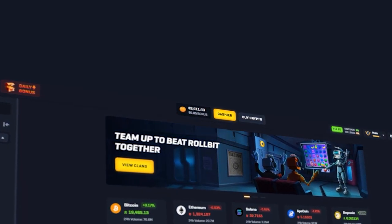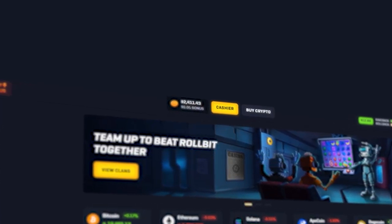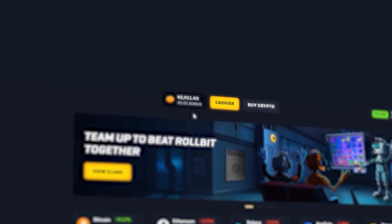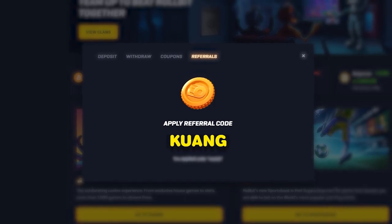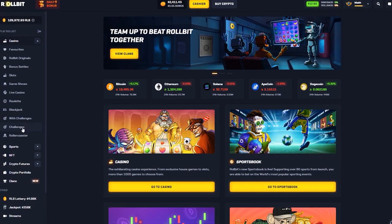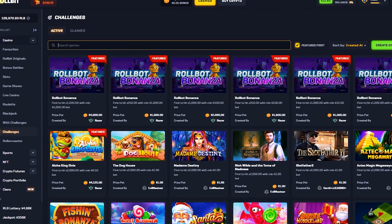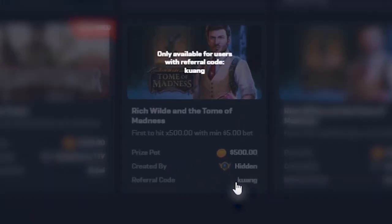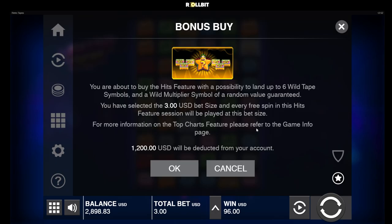If you guys are interested in playing on the site and want some rewards back, go to the cashier, click on referrals, and type in Kuang — K-U-A-N-G. That'll set you up with 5% rakeback and rewards. If you're under the code you can click on challenges and type in something like Tomb of Madness and you'll see Kuang as the code for a chance at winning money on the slots.